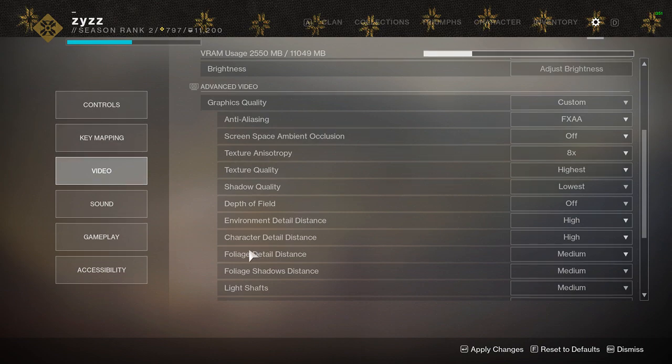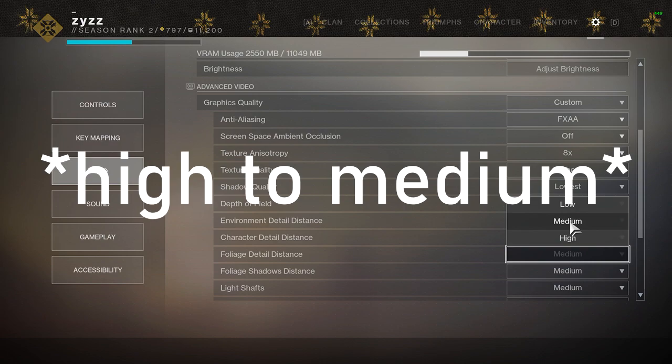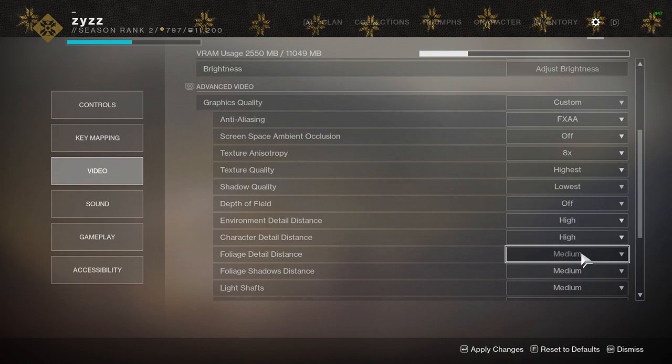Foliage detail distance affects everything that is a plant — trees, shrubs, bushes, grass. Going from high to medium, you can't really notice much of a difference. But going from medium to low or high to low, everything looks like a massive blob. Leave it on medium — going from medium to high will actually cost you around four to five FPS. Medium is that perfect middle ground, and things actually look a little more crisp on medium. It's giving me five extra FPS, so why not.